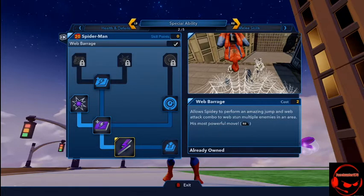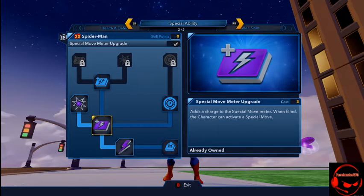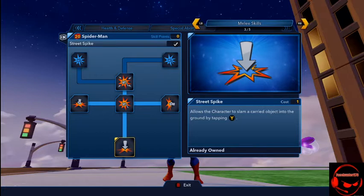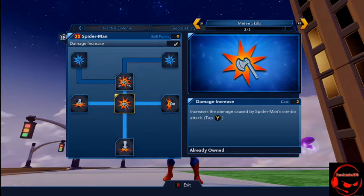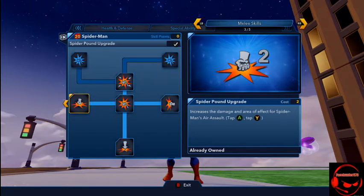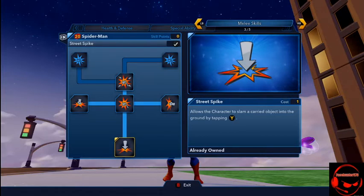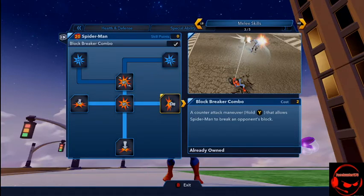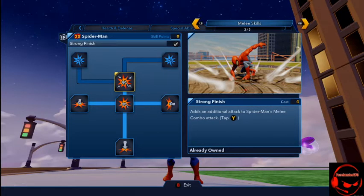For special ability, I didn't really upgrade it too much, but it does pretty good damage. Web Barrage — you probably saw it in the walkthrough. There's also Special Move Meter, just another damage increase. Street Spike means when you do the ground pound it does a little bit more damage. Spider-Man is a 2.0 character so he doesn't have as many combos as the 3.0, which kind of sucks. There's a damage increase, and then the block breaker — unlike most characters, you just hold Y and it brings up a rock from the ground and spins it. Strong Finish is just another end-of-combo-chain move.